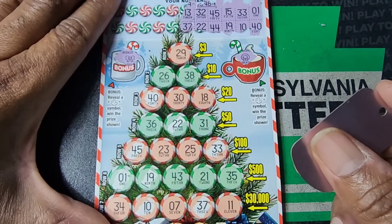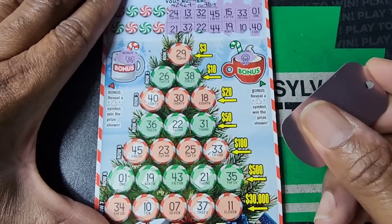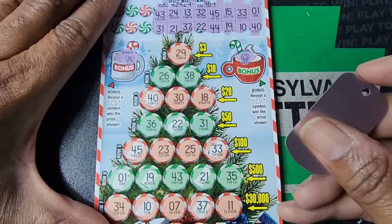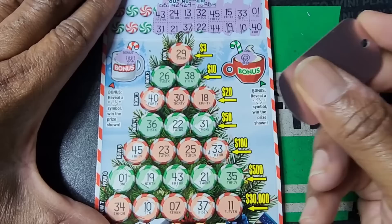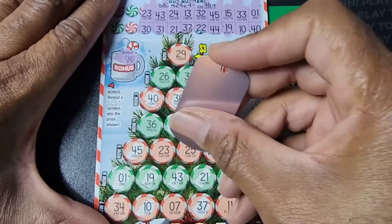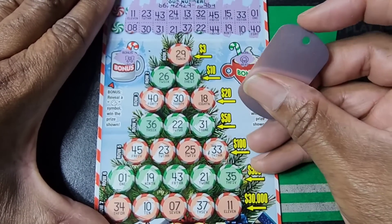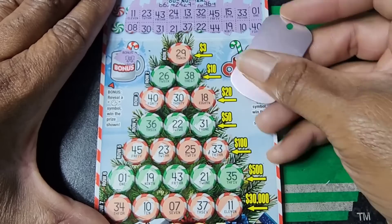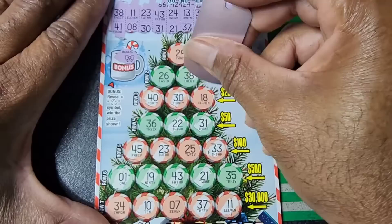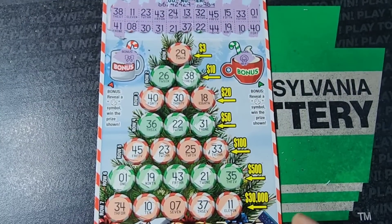I got 37. 13, 24, 21. 43, 31 — teasing me at that 500 line again. 30 and 23. 11 and 8. My last one is 38 and 41 — don't see that either.